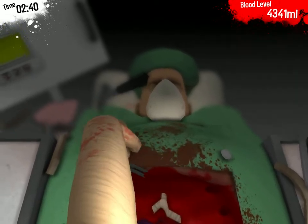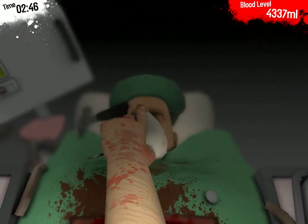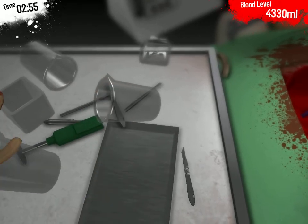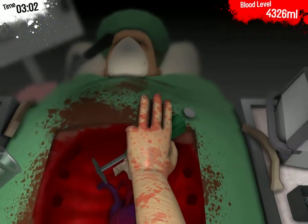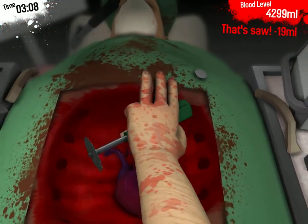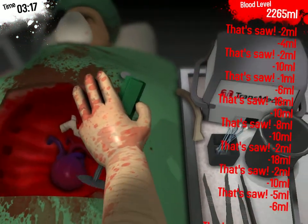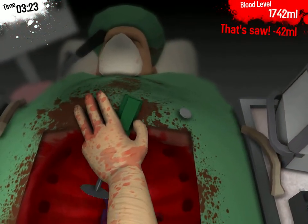It needs to be more complex. I need the buzzsaw — whatever the hell this is. I'm going to carefully cut the heart. Okay, not like that. Carefully snip. Where do I snip? Okay, I cut one! I did it — I did one part. But he is losing blood really quickly and this is not good.